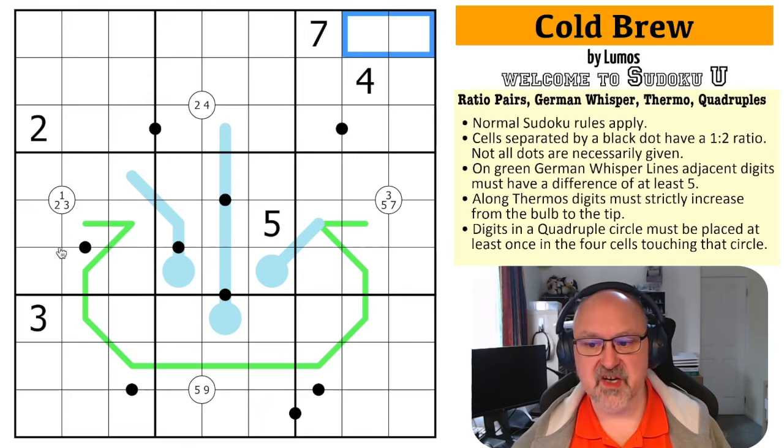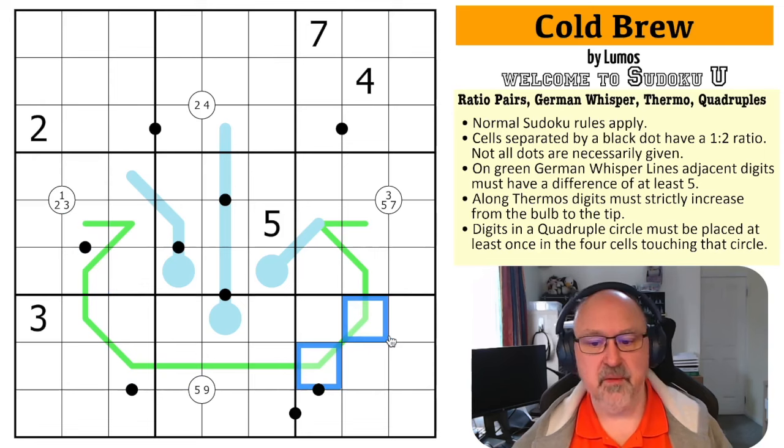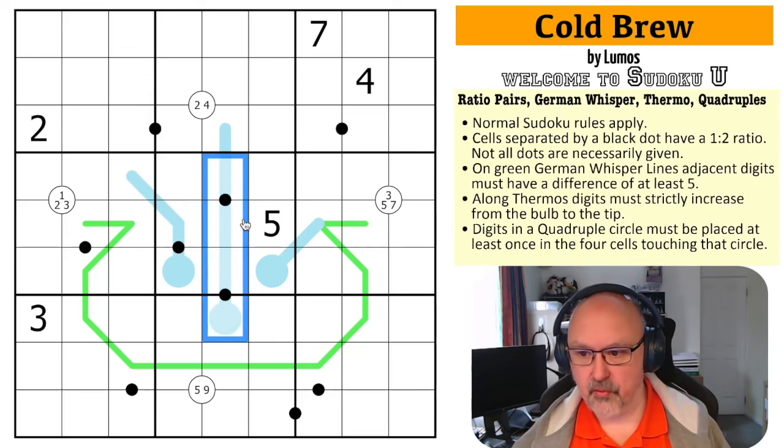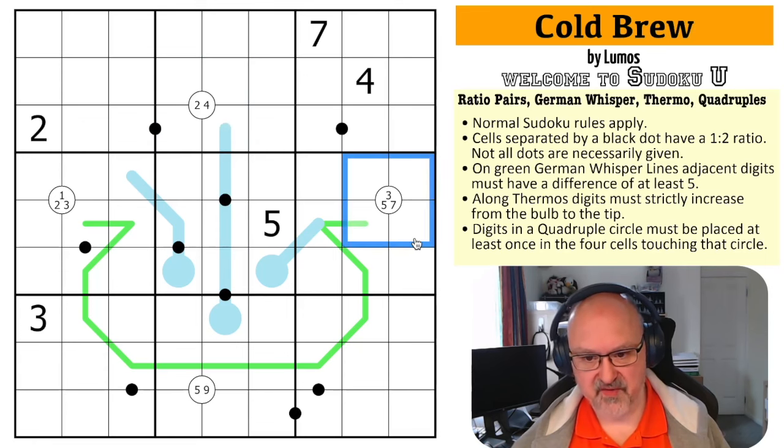On green gem and whisper lines, adjacent digits must have a difference of at least five. The difference between any two adjacent cells on a line will be at least five. Along thermos, digits must strictly increase from the bulb to the tip. And digits in quadruple circles must be placed at least once in the four cells touching that circle — so we know there must be a two and a four in one set, and a three, five, and seven in another.